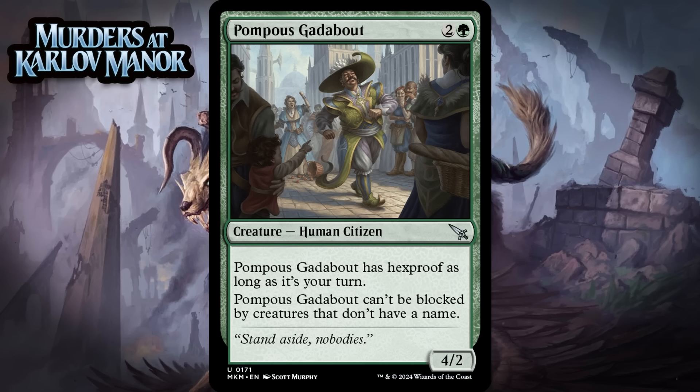Next up, it's Pompous Gadabout, which for 2 generic and a green is a 4/2 human citizen at uncommon. It has hexproof as long as it's your turn, and it can't be blocked by creatures that don't have a name. So the joke here is that disguised creatures can't block it, and that's definitely upside. Hexproof during your turn doesn't hurt either — being able to play tricks on this and not having to worry about getting blown out sounds pretty nice. Still, it's got kind of a medium stat line and a couple of medium abilities, so I think it's probably just a C.